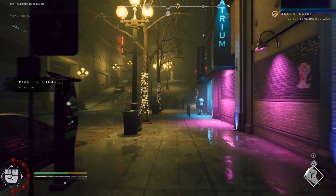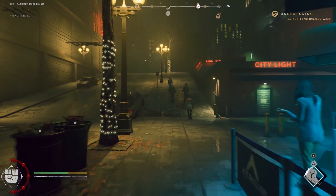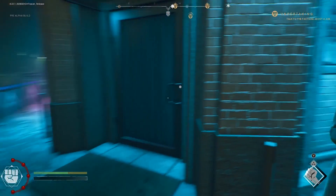Your background can change how certain scenarios play out. For example, if you wanted to pose as a buyer in a drug deal and you were a cop in your past life, you might get recognised, which can completely change how the situation goes.